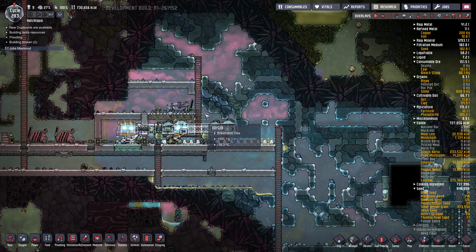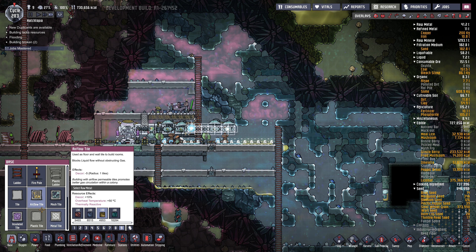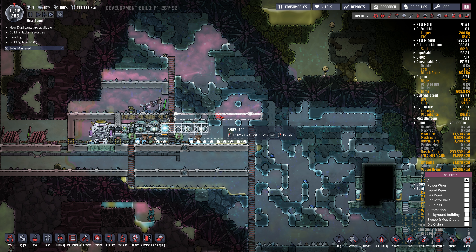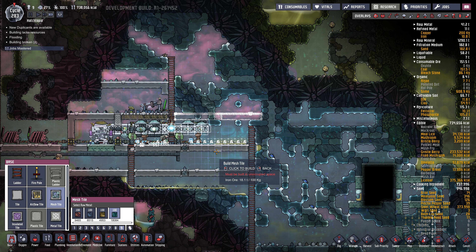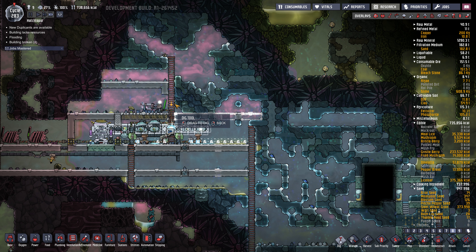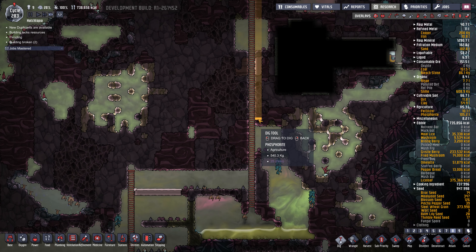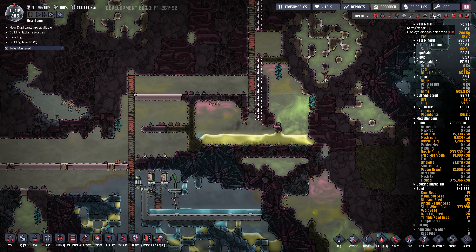I can use a lot more drainage and I'm going to build a floor up top here. I'll just use granite along here and leave one mesh tile here, here, here just for drainage. Dig all this out and dig out a thing there so it can all flow down. In fact, we might as well just go all the way for good airflow. Any germs in there? Nope, that's good.